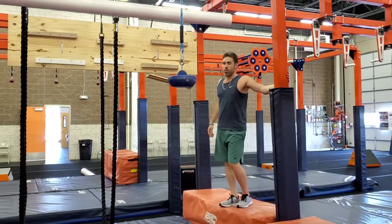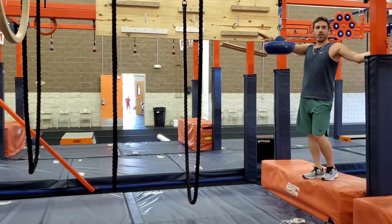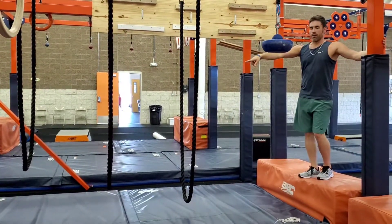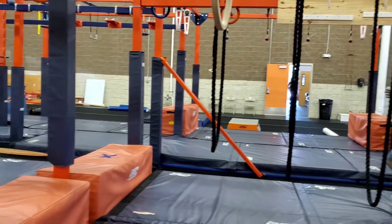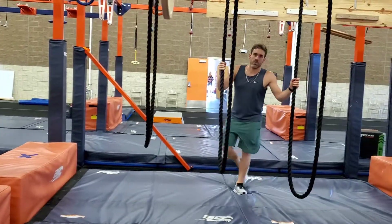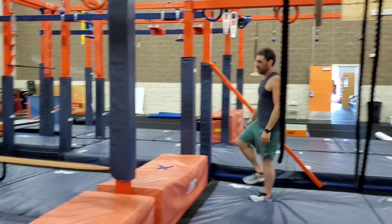From there we will make our way through the U ropes. You have your ascending U ropes going over to the next orange pad with blue legs on it. This is an upper body and lower body obstacle, so you can use hands and feet on this obstacle.